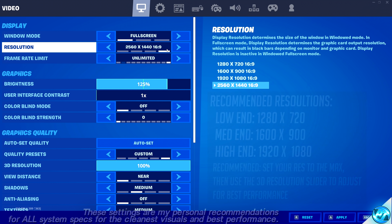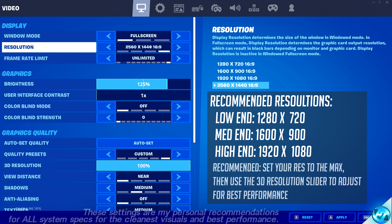For Resolution, set this to the highest option available, which is more than likely your monitor's native resolution — for me that's 2560 by 1440, but for most of you it will be 1920 by 1080. If at the end of this video you're still not happy with your FPS, it is recommended to bump the resolution down by one step — so from 1920 by 1080 drop to 1600 by 900, or from 2560 by 1440 try going with 1080p.